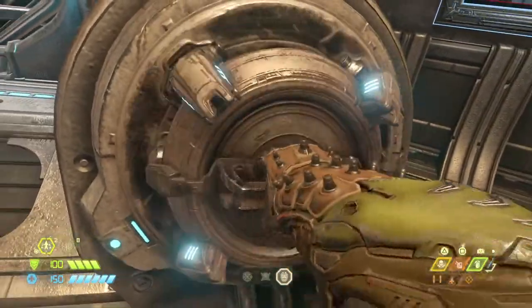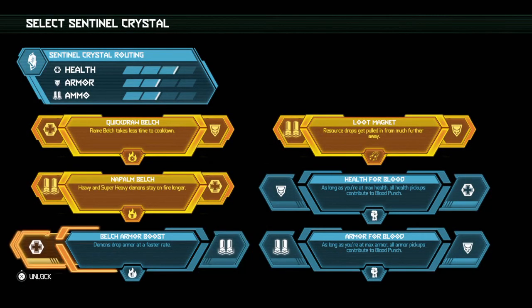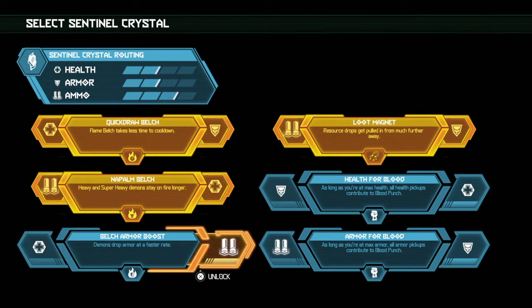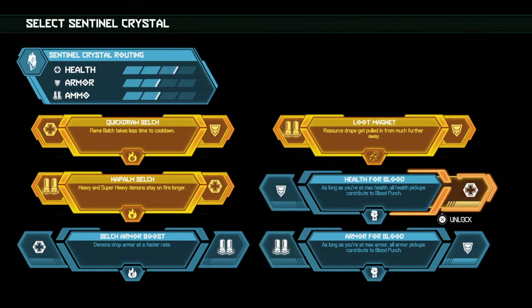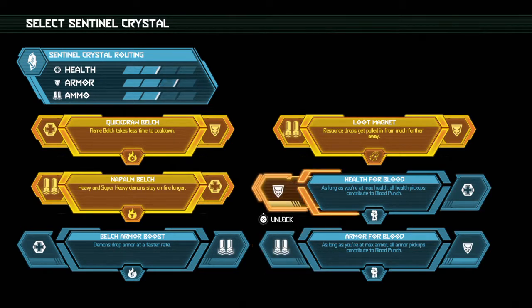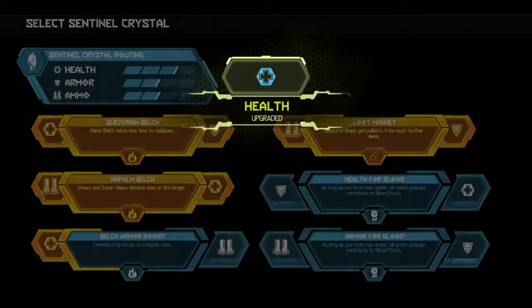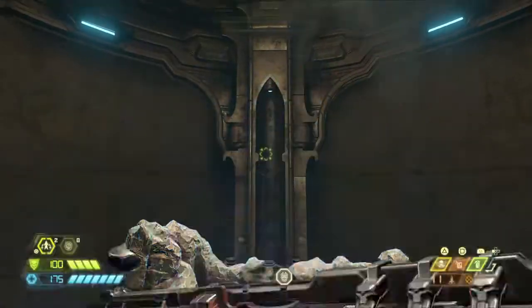I just got a trophy - Homemaker. Hell yeah. I know you can't see the trophies pop up but I sure can. Anyway, what should I upgrade? We could use some more ammo - ammo's always good, but health and armor are also equally good. I'm kind of feeling some health. More health would definitely be good. And this perk - demons drop armor at a faster rate - I could get this. We've got four batteries, takes two per door, so we can probably get two Sentinel crystals. That's what I'm going to shoot for.